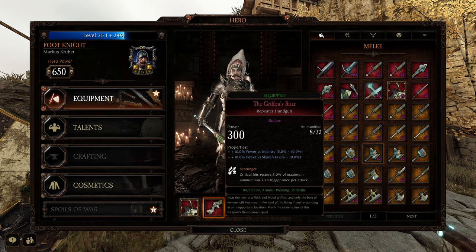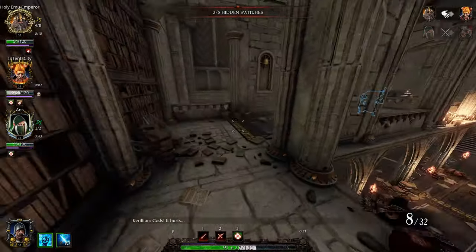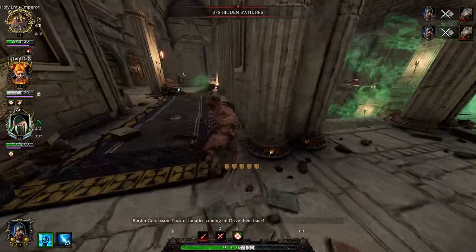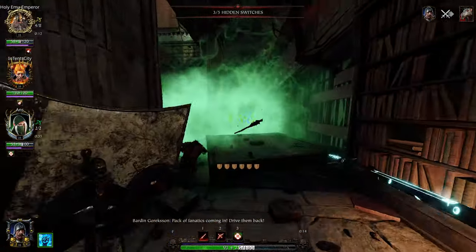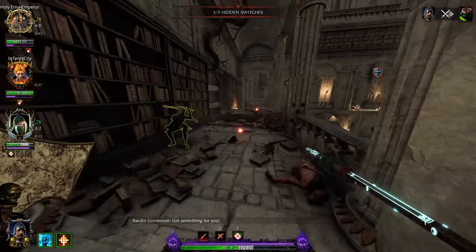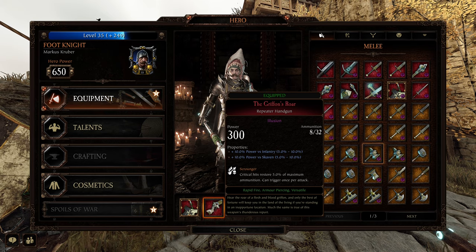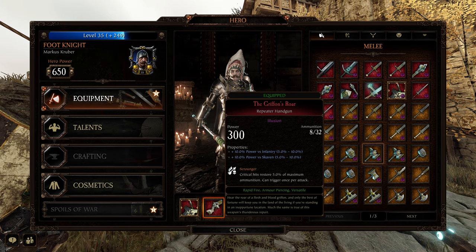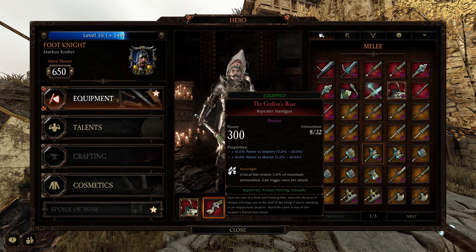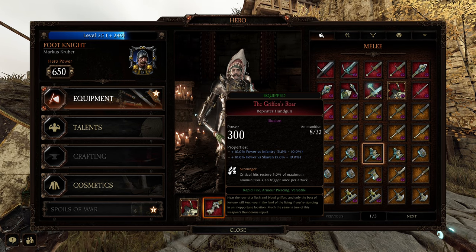The ranged weapon is the Repeater Handgun — this is probably his best ranged weapon. He does have a regular handgun which is pretty good on Legend, but I don't think it scales up particularly well on Cataclysm, so I go for this one. It allows you to kill specials, kill elites, and help out with monsters a little bit. Grudge-Raker is the trait: critical hits restore 5% of maximum ammunition, can trigger once per attack — allows you to get some of your ammo back and keep shooting.